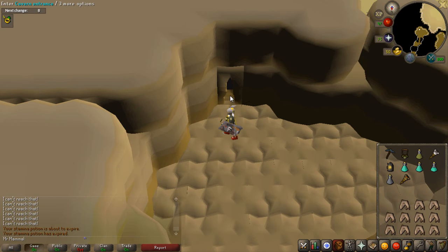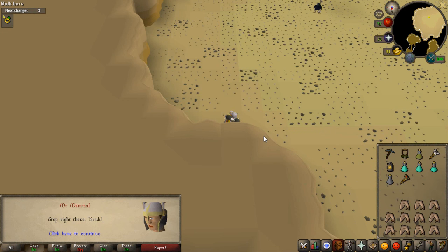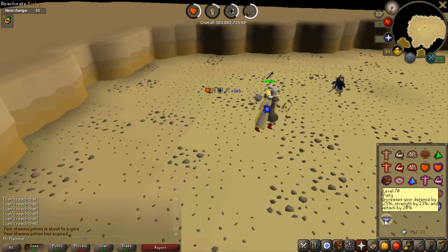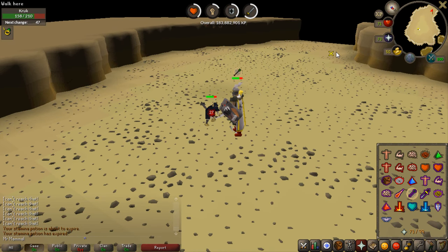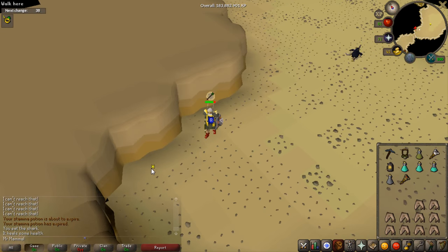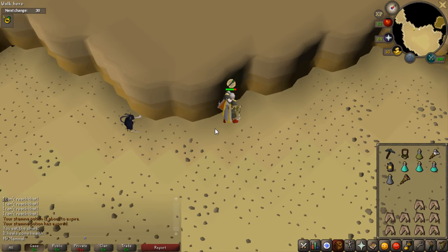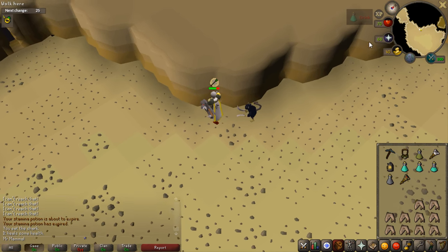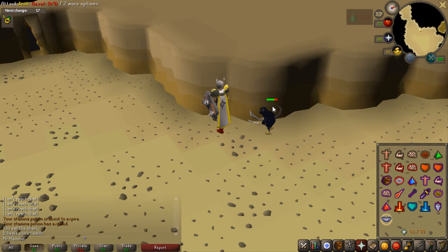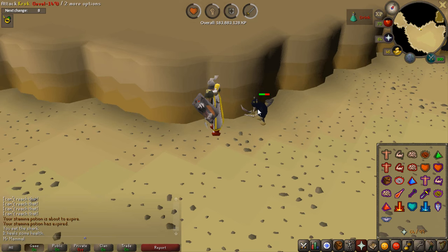Once you go into the cavern entrance you have to fight Kruk. Kruk is super simple as of right now — what you want to do when you fight Kruk is pray range and use piety as much as you can. On day one I have a tactic: bring Kruk over here, walk to this spot, and run right here — you can now flinch him. Hit him once, walk back, wait until his health bar goes away, hit him again, and repeat. He will not be able to hit you. They might patch this, but if they don't, just do it — it's easy.